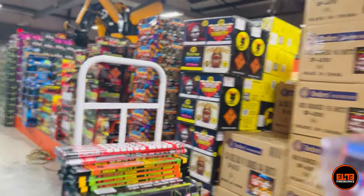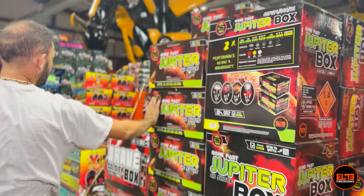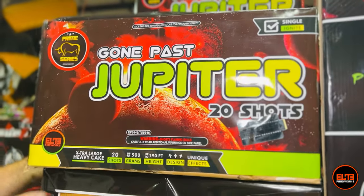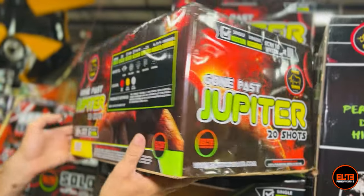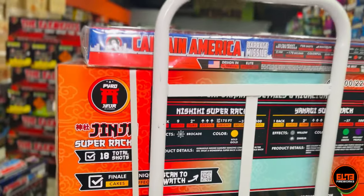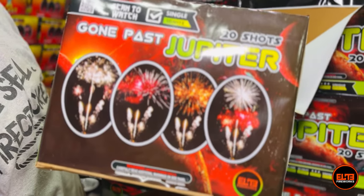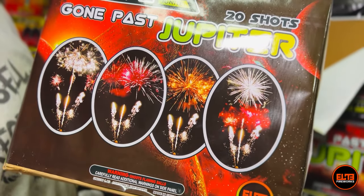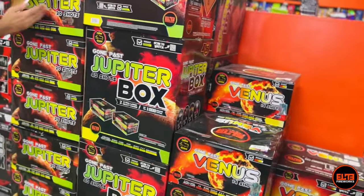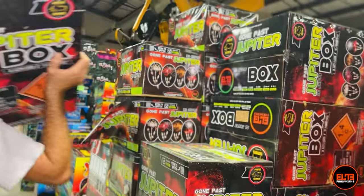Now let's go to my favorite 500-gram cake, Gone Past Jupiter. Gone Past Jupiter is not a no-ab and it's not a regular cake. You get four shots in the middle that are two-inch no-ab shots, similar to the Ginja Super X, and on the side you get 16 smaller shots. Those effects are not a lie — they're that good. You're not getting just one but the whole box kit, which is two of them inside.